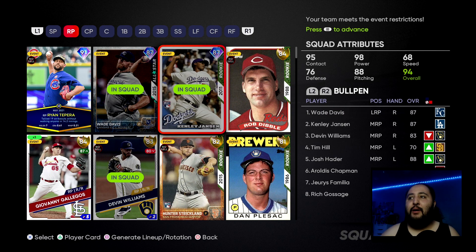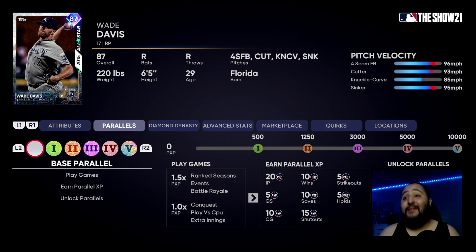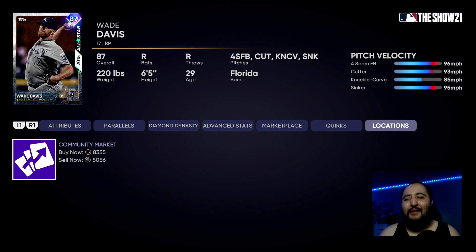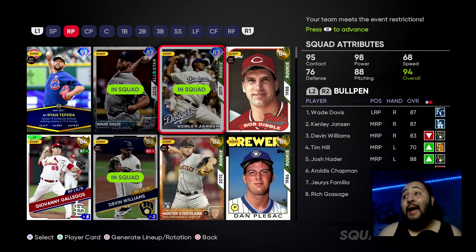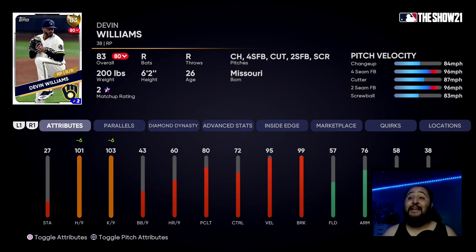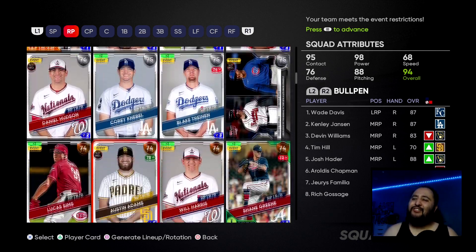Moving on to relief pitchers — Wade Davis is a must. He has a four-seam, cutter, knuckle curve, and sinker with 116 hits per nine. He's going for about 5,000 to 8,000 stubs right now but he is a lock. I also have Kenley — not a lock for everyone, but he's a lock for me. Another lock is Devin Williams, who is a gold card. He has a changeup, four-seam, cutter, two-seam, and a screwball — very difficult to hit.